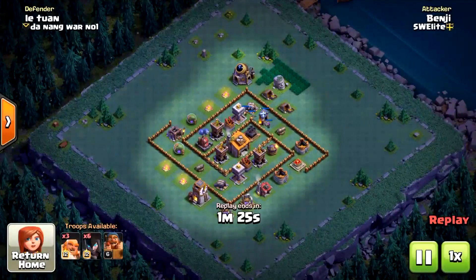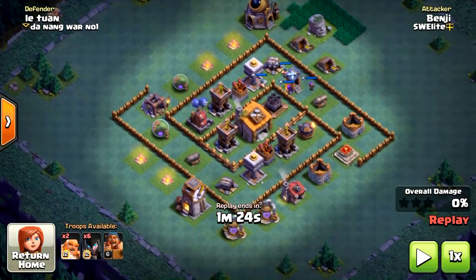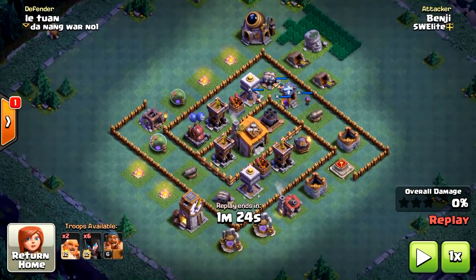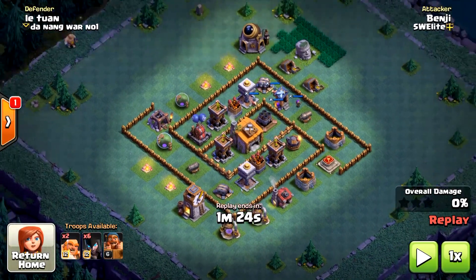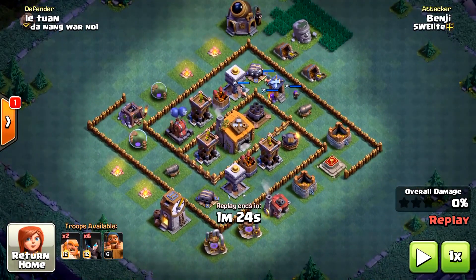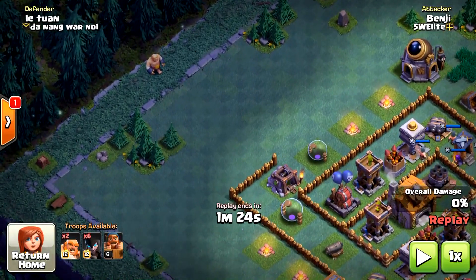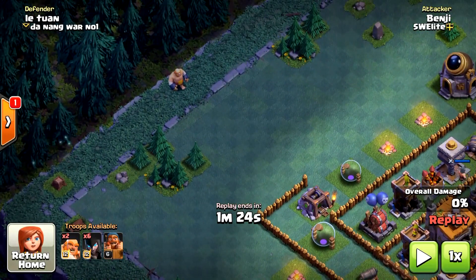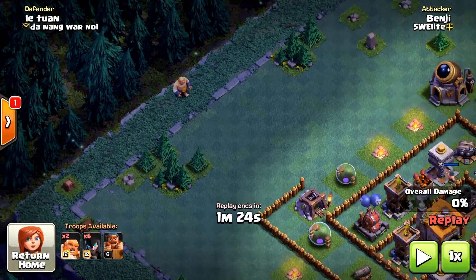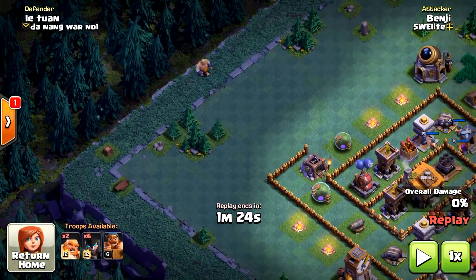Next up we have this base. Here I decided to attack from this side so that the Roaster is on the opposite side. You can do that, because once your army reaches the other side the base will be almost entirely destroyed and the Night Witches will be able to overwhelm even the Roaster. Also, if you're afraid there might be a Mega Mine somewhere you want to deploy, you can deploy one Giant ahead of the Night Witches to check for traps — especially if you really want to deploy from a corner.